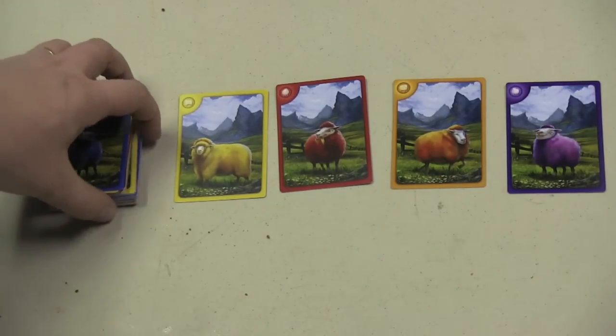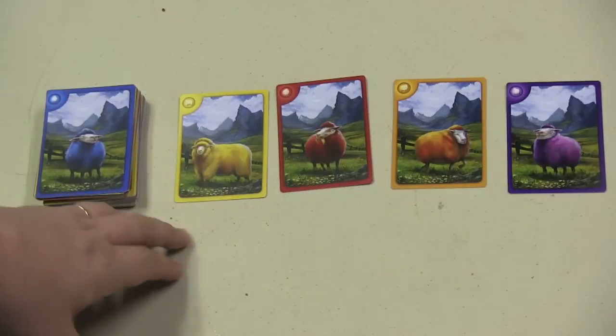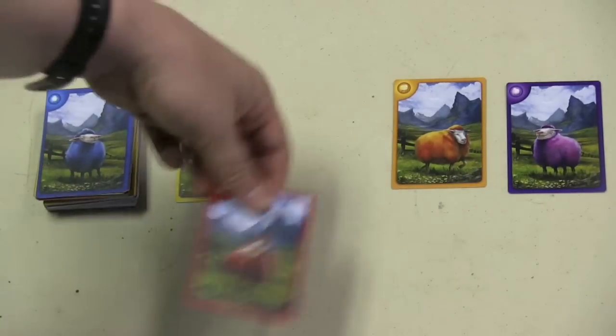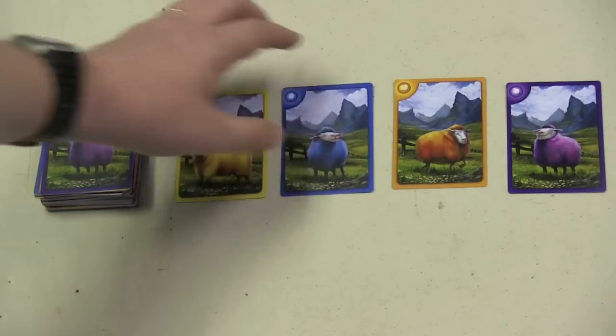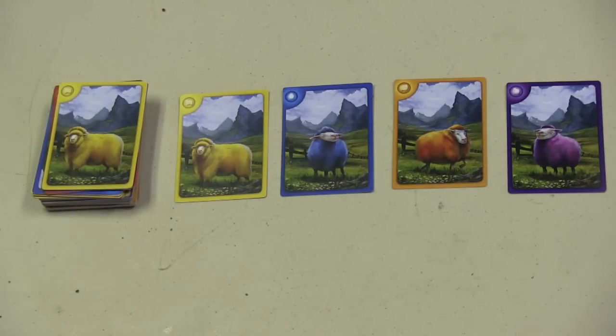You have a deck of cards that you'll be drawing from, and the backs of these cards are different — they're one of the five different colors. You have four cards that are face-up. On your turn, the first thing you'll do is draw two cards. You can draw from a face-up card, in which case that card is replaced, or you can draw from the top of the pile, in which case a new card is there to draw from. You'll always add two cards to your hand.